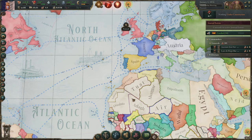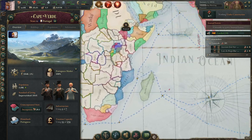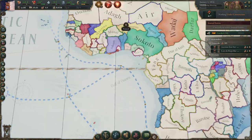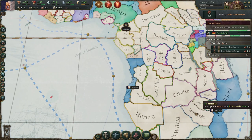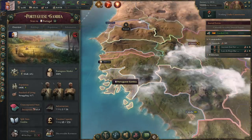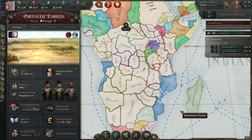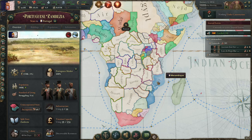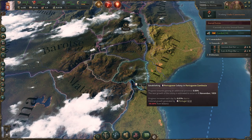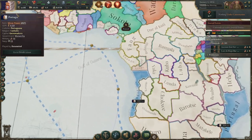Outside of Iberia, Portugal does have other lands — a couple of little islands around the map. But the big thing, unusually for every nation in the game, is that you actually have colonies in Africa that are colonizing at the start of the game. You've got Portuguese Gambia up here, Angola, and Mozambique. These are good colonies, but be aware they are going to take forever to expand.